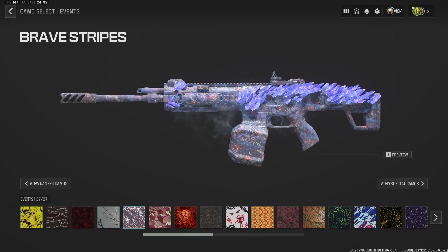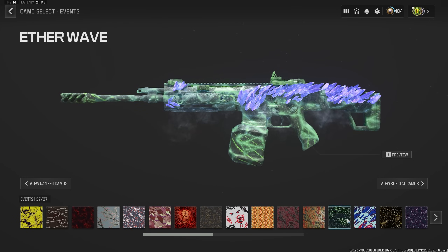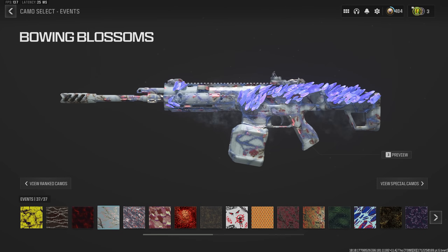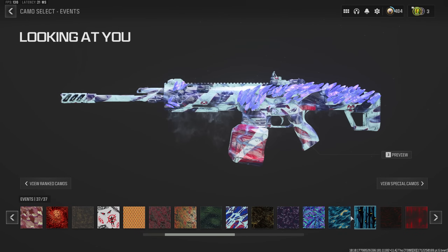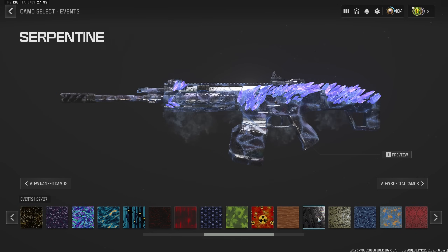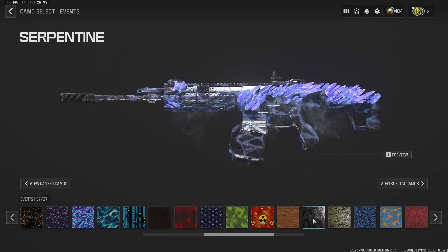What about a non-mastery camo? Yeah, I'm sure there's some good combination. There are definitely some good combinations out there. We're not going to go through all of them, but I do like how you can see the frost lines in there. If you find a good combination, leave it in the comments and maybe we'll post about it. I like the Serpent — that's the one I want.